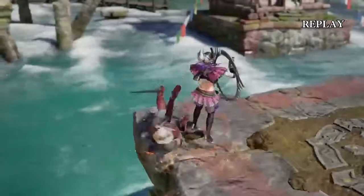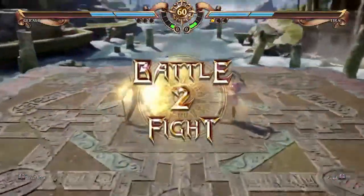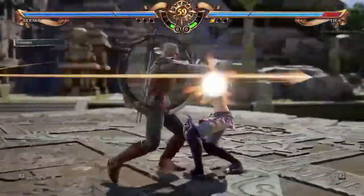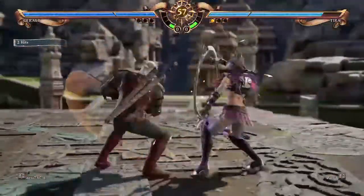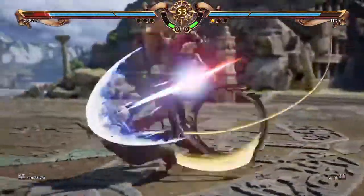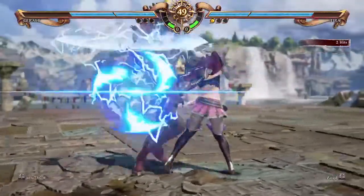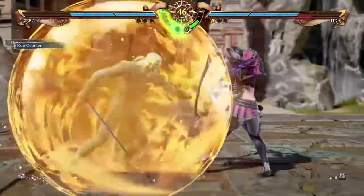Tira has interesting mechanics. She has a stack system that I don't know anything about — I just know it exists. Some moves give her stacks, and when she's at a certain amount of stacks, she switches to her moody state. I don't know what that changes, even slightly — I know it changes her moveset.